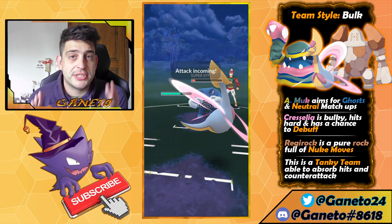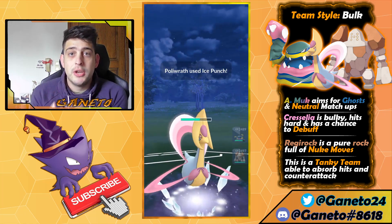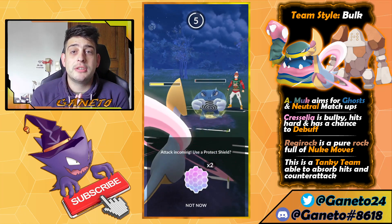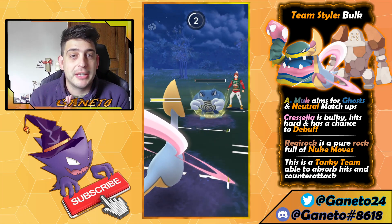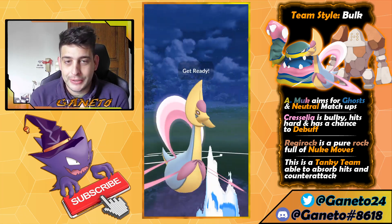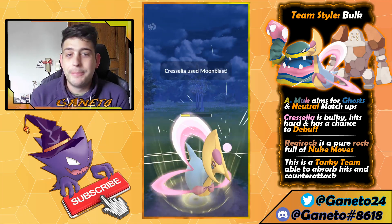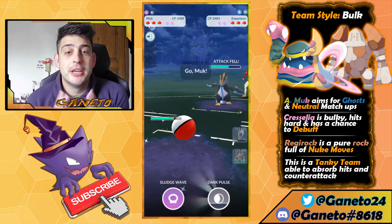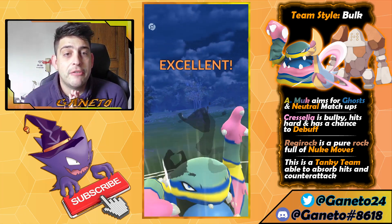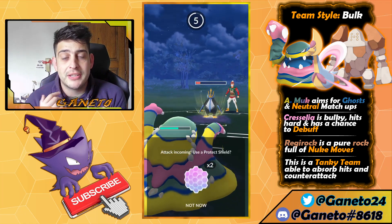We also have Cresselia on the team that can go pretty well against the meta because it carries Grass Knot, which is really good against any water type like Politoed, but also you can use it against Swampert. On this team composition I was using my own Cresselia that is not running ideal IVs, but you can still have a chance to debuff your opponents with Moon Blast, which is a really good matchup for your Cresselia and your backline.